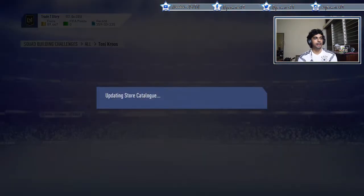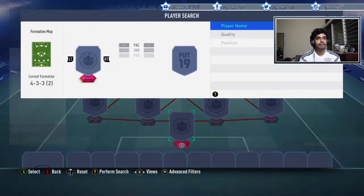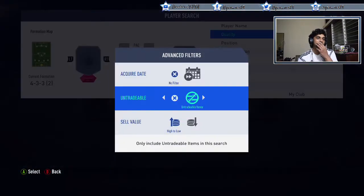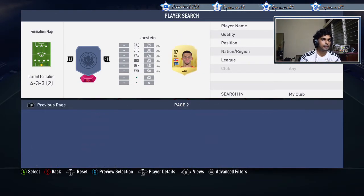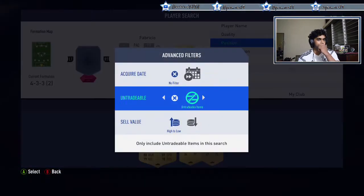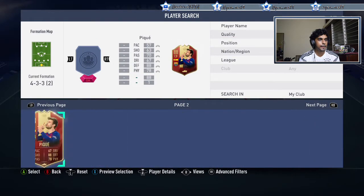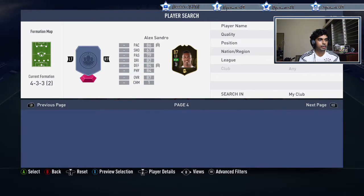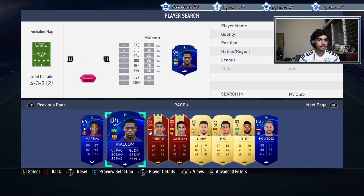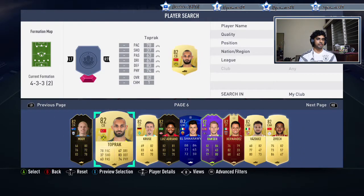First squad done — I'll open the packs at the end. Now onto the 85-rated squad with 80 chemistry. Let's scroll through untradables and see who I'm willing to give in. Rakitic I'm willing to put in, then Dembele, Jorginho obviously, Durids, Pizzi, Filipe. Let's also put Danny Alves in. 80 chemistry is going to be a tough one.